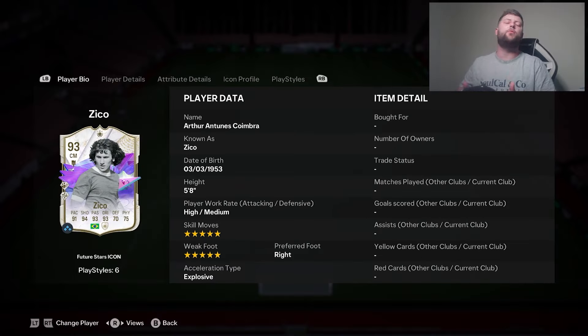Today we are looking at 93 Zico — he's had a 91, a 92, and now we've got a 93 double play star plus, five-star, five-star Zico. He is currently coming in at 11.4 million — very expensive. He has got dead ball and also technical as his play star pluses.